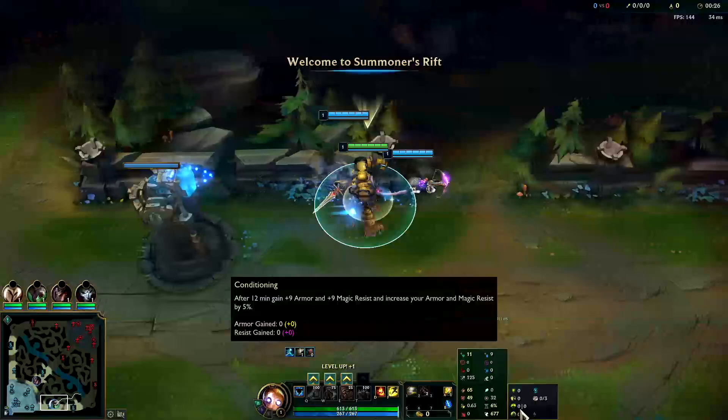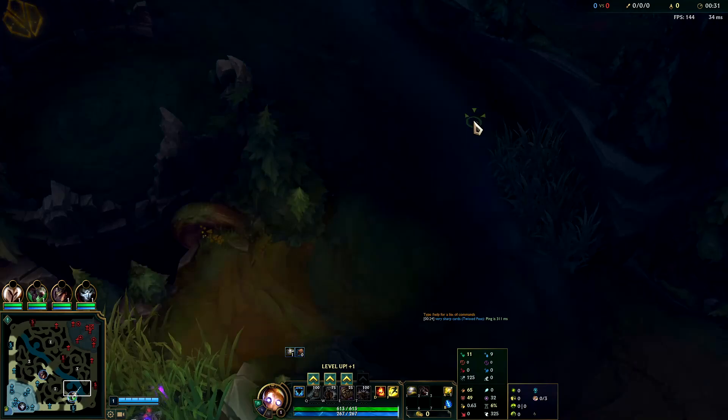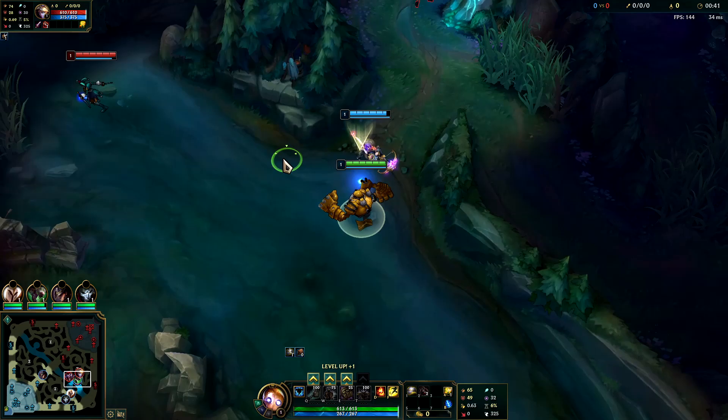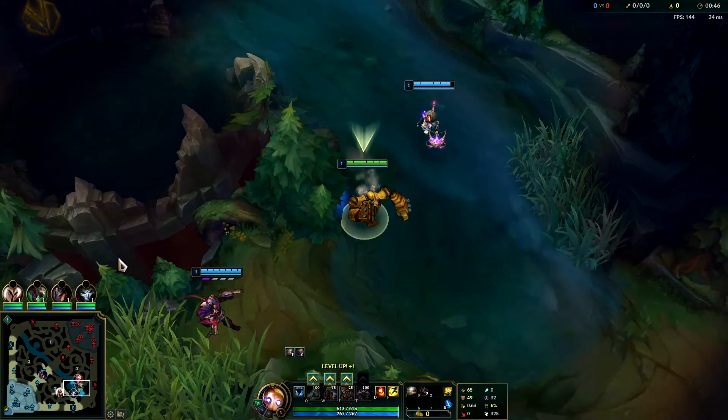Gonna be showing you how to dominate on Blitzcrank support. First things first, you're gonna want Aftershock, Demolish, Conditioning, Overgrowth, then Cosmic Insight and Biscuit Delivery. You don't have to go for Bone Plating, and it is very important that you go for Demolish. You can swap out Aftershock for Guardian, but Aftershock is just a lot better in my opinion for ganks and for turret dives.